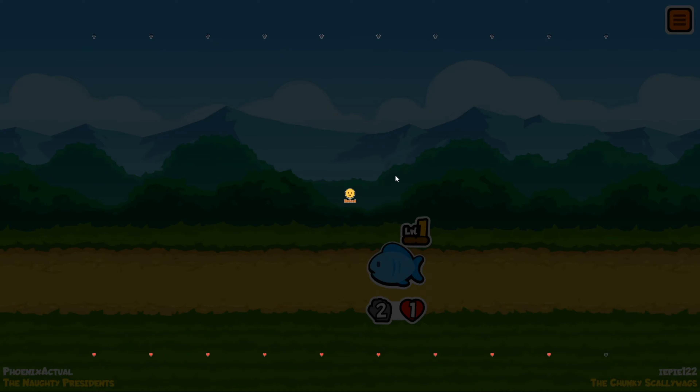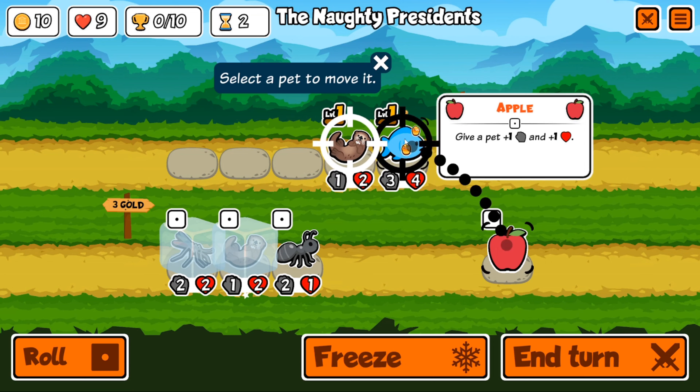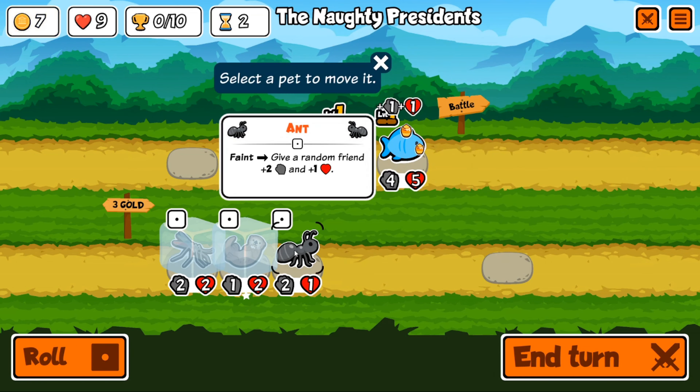The apple gives plus one, plus one — we'll give that to the fish. The ant is pretty good because when it faints it gives a random friend plus two attack and plus one health.